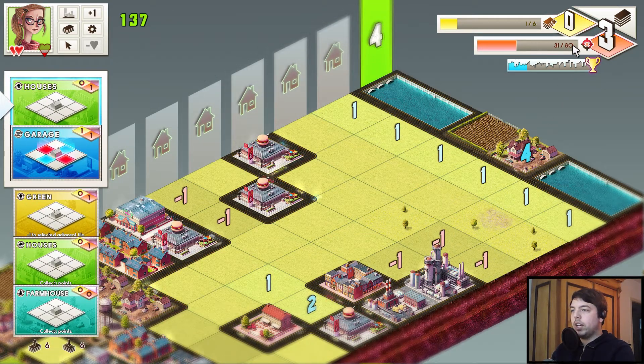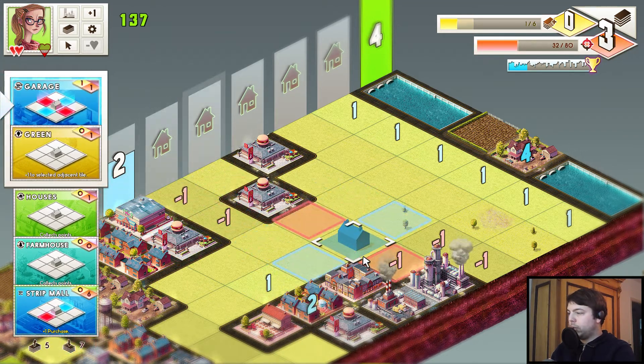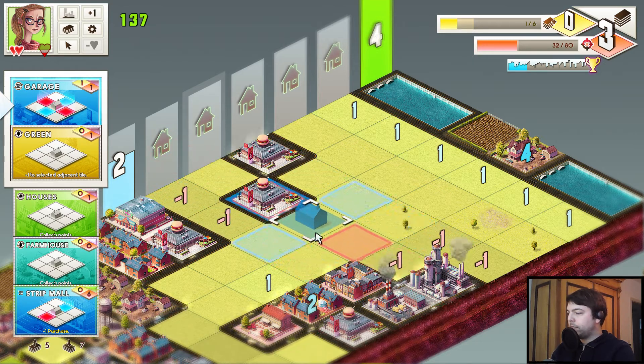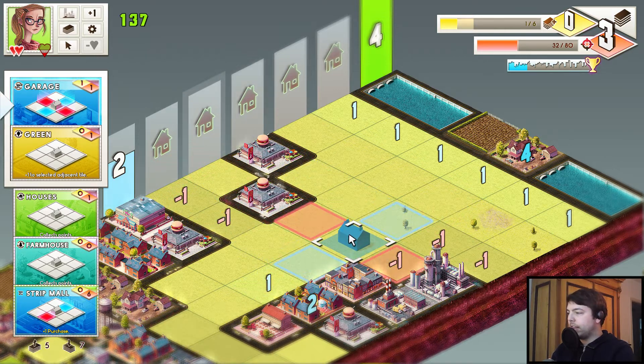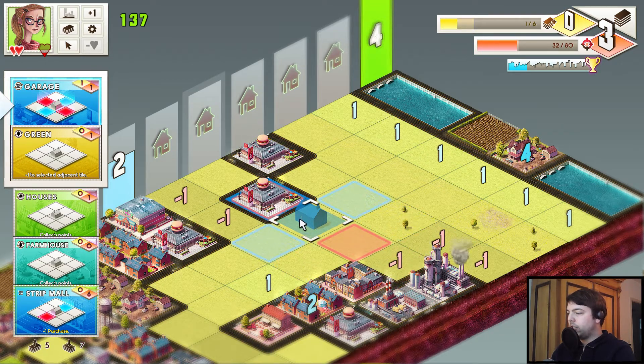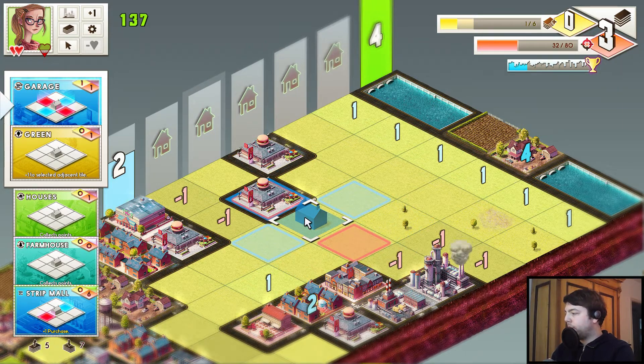We're still very far from the expense threshold — we will probably hit that at some point, but not yet. So we have three points in this column, which is good. How do we get three points in the next two columns though? That might be a little bit more tricky. I think we do this — we'll put it down here.